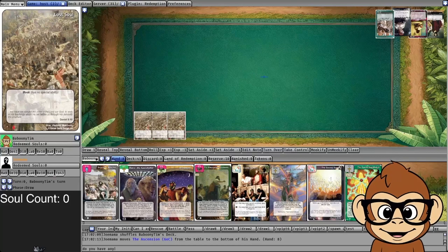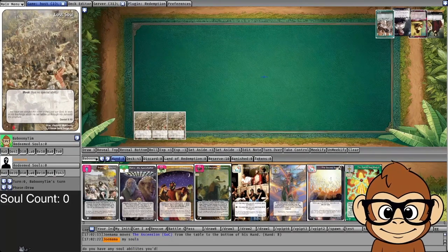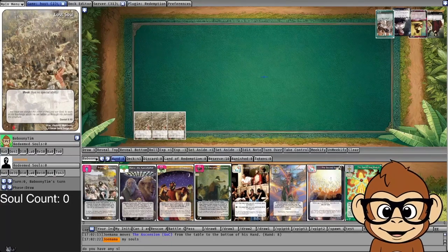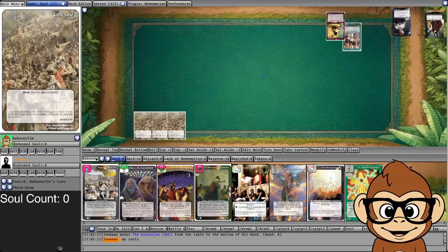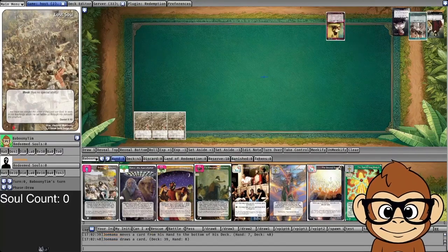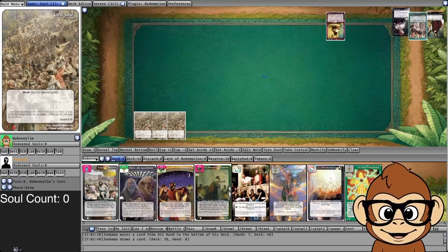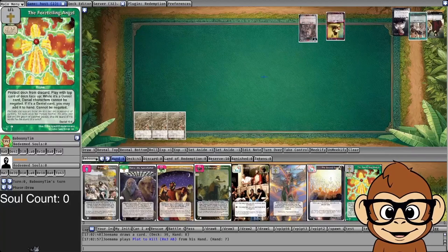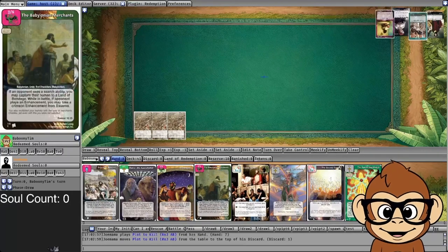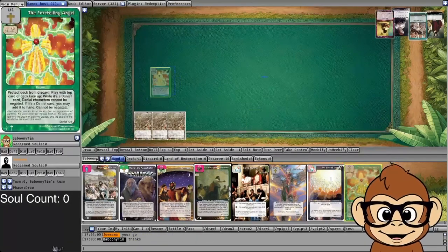He has a lost soul in play that negates characters in other territories, so I want to put out my Babylonian Merchants but he's going to be negated. Foretelling Angel, Michael, and Daniel can't be negated, so that's good for me. He's doing some stuff with his lost souls, drawing cards, trying to find what he's looking for, putting that card underneath his deck.